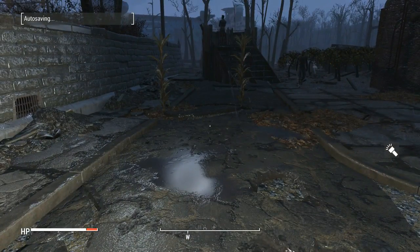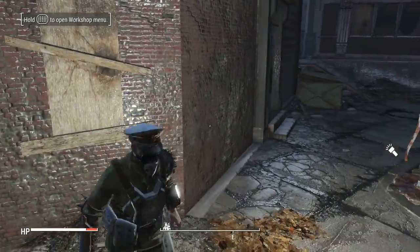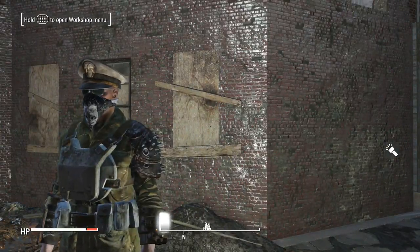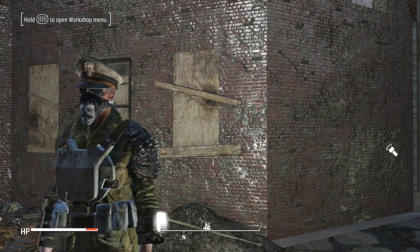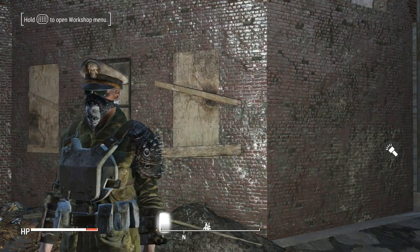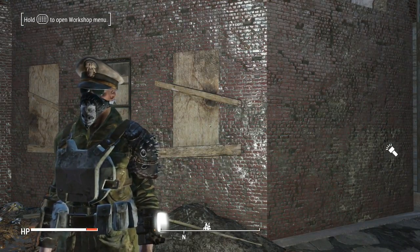I think that's what we're going to call this one for today, guys. I know we didn't do a quest, but we did get the Agility Bobblehead, so we'll just call this the Agility Bobblehead Special. I really hope you guys enjoyed. If you did enjoy the episode, hit that like button for me. You can leave a comment — it does help the channel grow. Or you can subscribe for more of my content. I will see you chaps here next time with more Fallout 4.